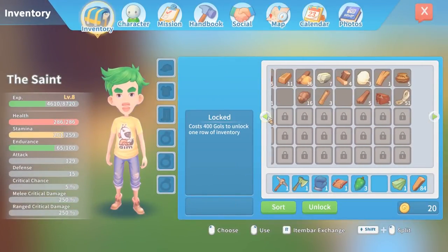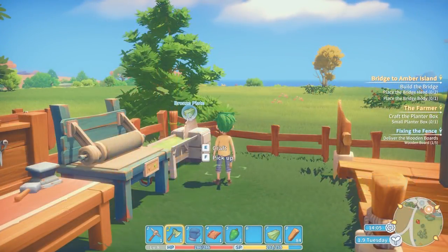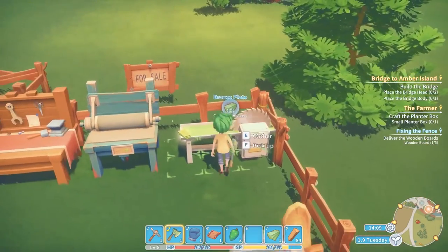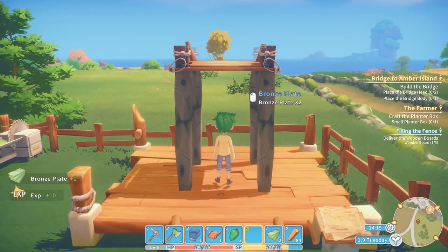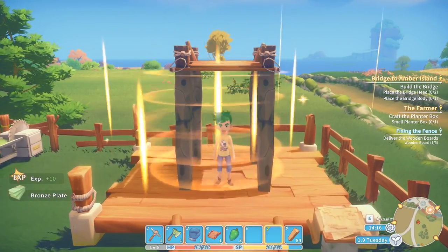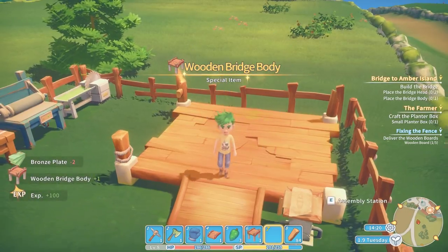Oh, wow — he can have multiple levels of inventory! Didn't know that. 400 quid to unlock another row. I've got 20. I think this might be our last bit of crafting. Please let this be the last bit of crafting. This takes forever. There we go. And finally, we just need one more bridge head.